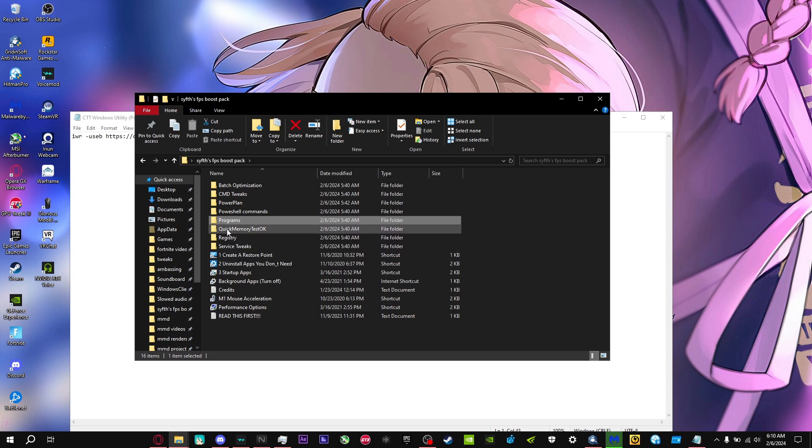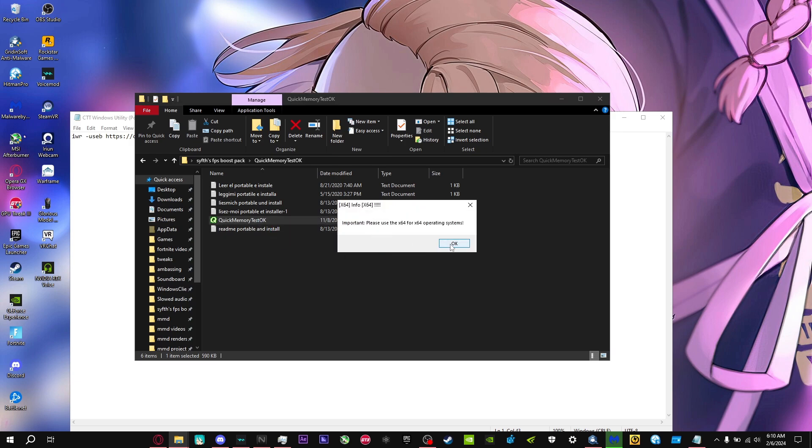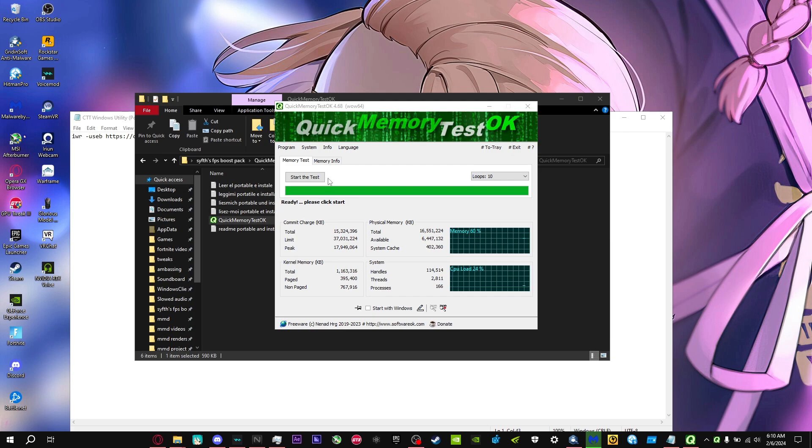For Quick Memory Test, open it, set the loops to 10, and start the test. It will test your RAM for any bad bytes — there shouldn't be any, but in some cases there will be. If there are bad bytes, that can be one reason why your game isn't running well and your FPS is low.